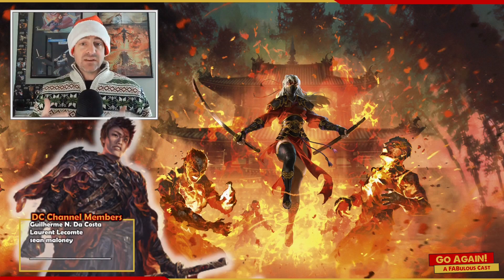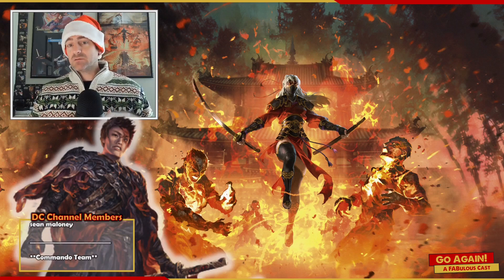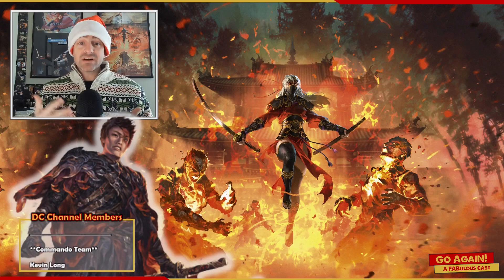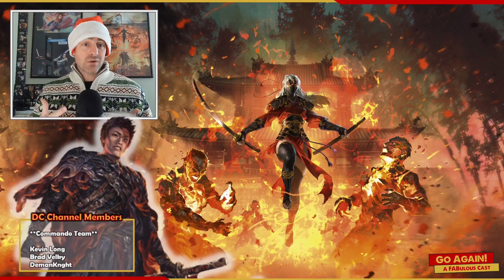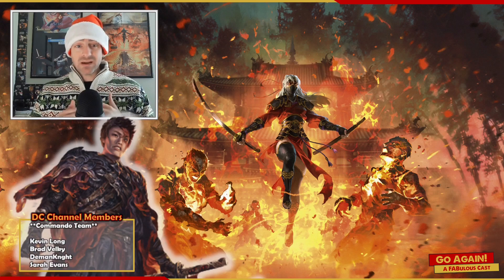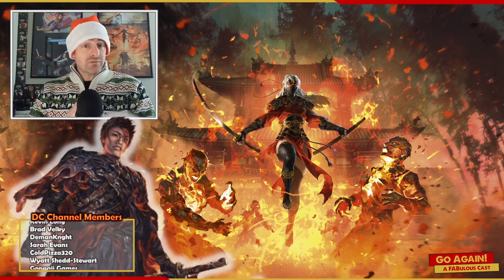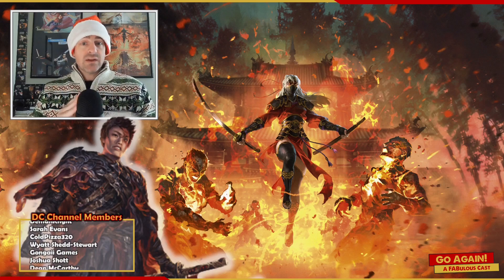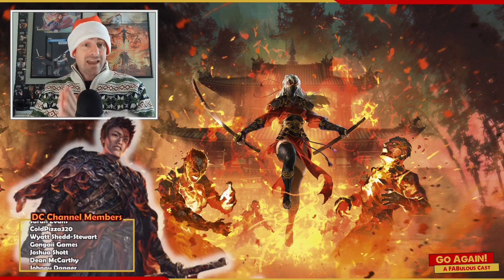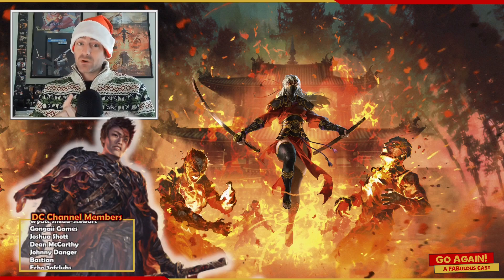One of the unfortunate realities in these types of games is that thematic builds rarely make it into competitive play. In Flesh and Blood, where even a standard armor event can often feel like a top-tier cutthroat event, thematic decks rarely see play at all. Now that we're in the holiday lull, I thought it would be fun to give the Phoenix Form Fai deck a go. Today we're going to build that deck together, then I'll spend my holiday break trying to pull off the dream play: Phoenix Form into Phoenix Form for a go-wide win.